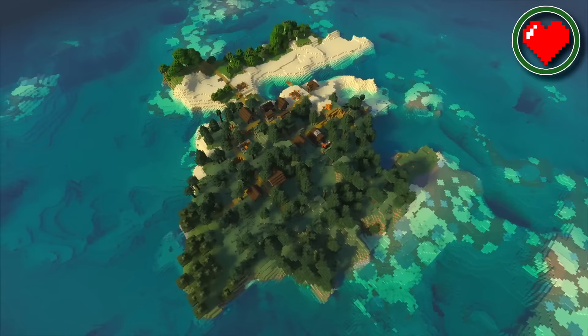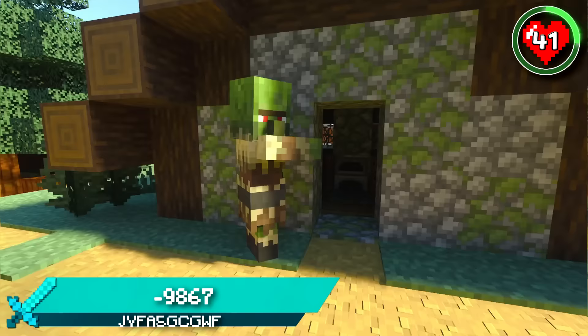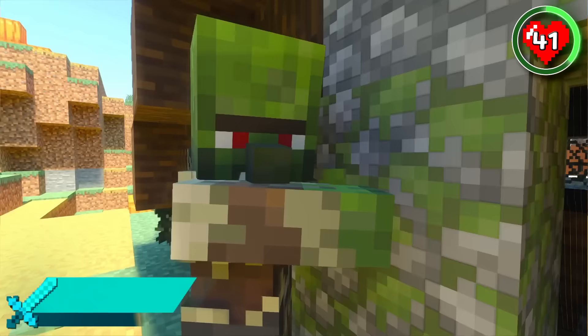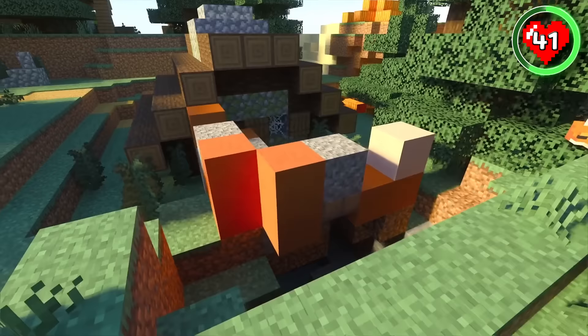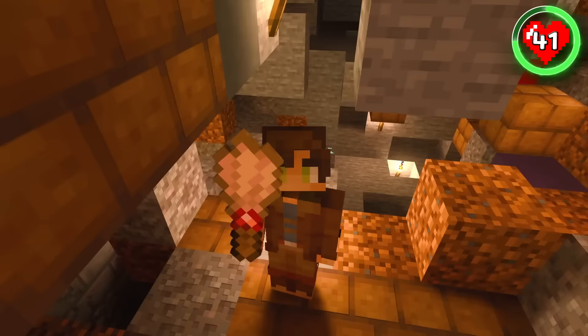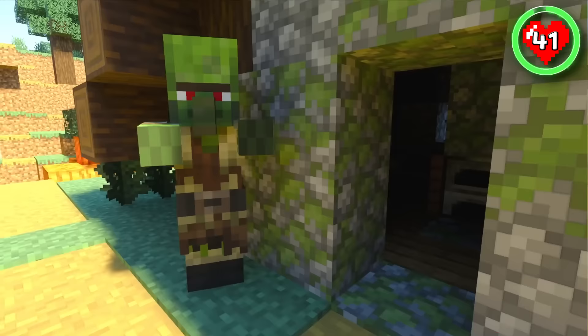It would be an incredibly rare occurrence to spawn on a village island. This seed takes that rarity to a whole new level by spawning you on an island with an abandoned village combined with a brand new structure. Behind one of the houses, you can find some exposed trail ruins. Treat yourself to some archaeological treasures, and then try your best to bring this village back to life.